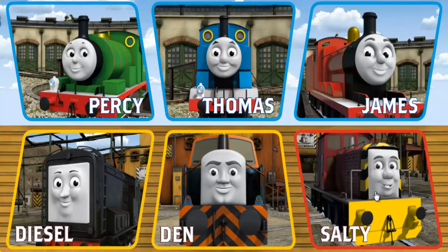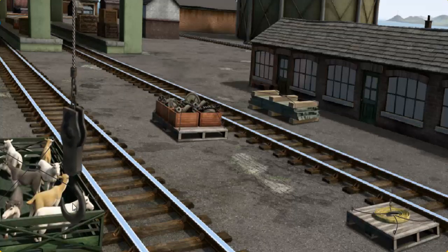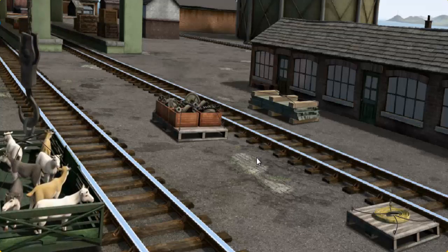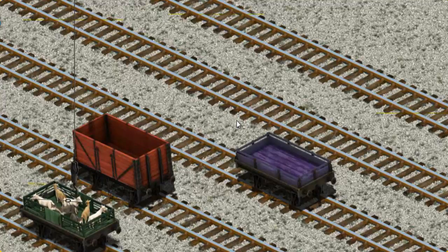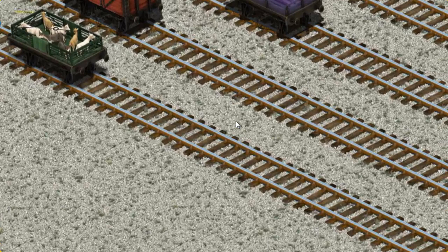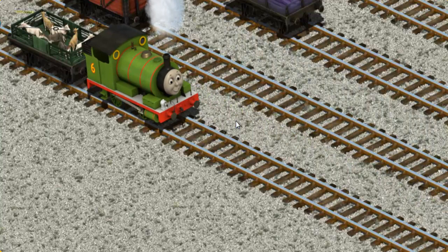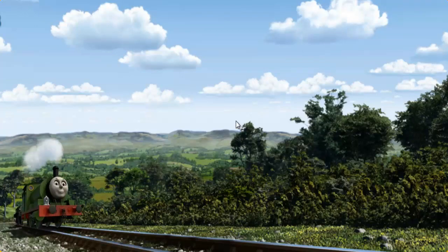It's a busy day at Brendam Docks. Thomas and his friends have many deliveries to make. Percy must deliver the mail sacks to Knapford Station. Help Cranky find the goats. That's it! Let's lift and load. Now the cargo must be loaded. Show Cranky where the green flatbed is. You found it! Percy went through the countryside.